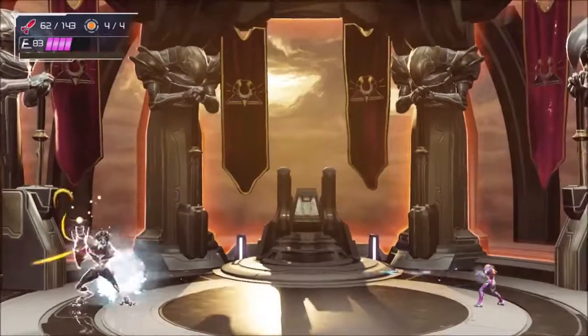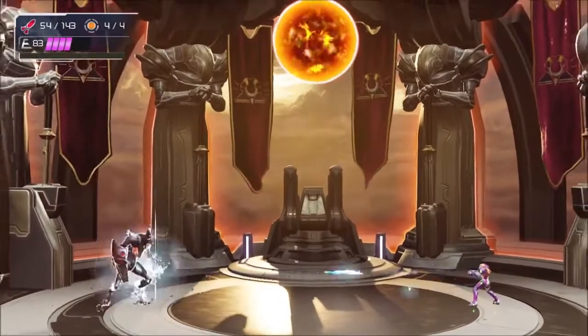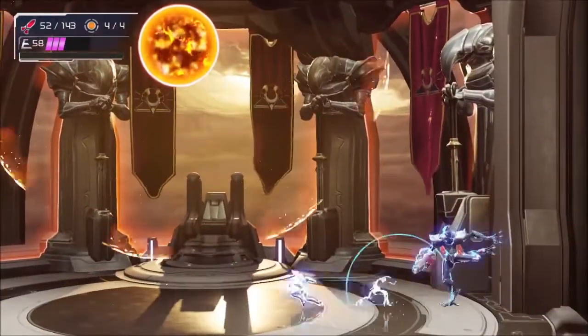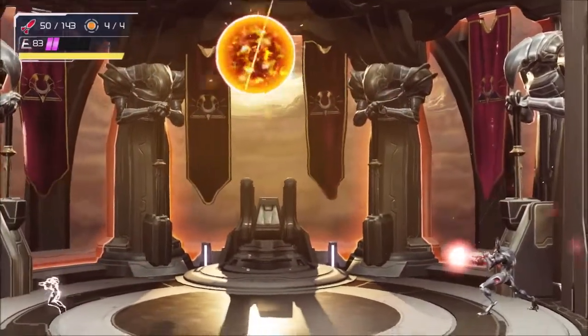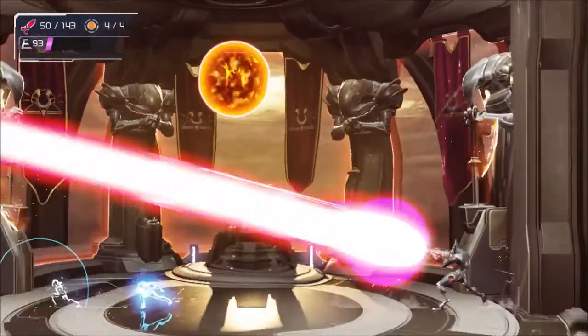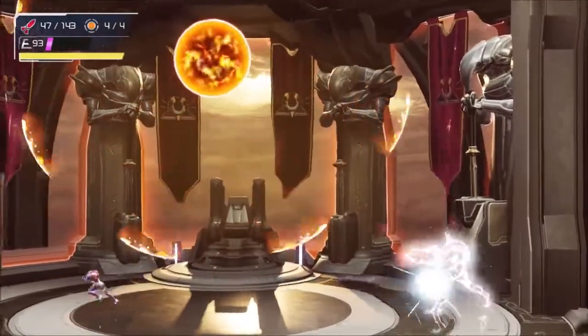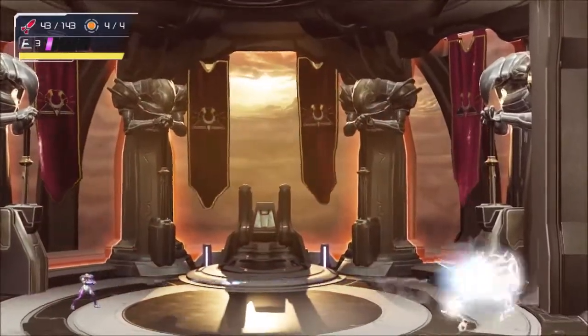If Raven Beak fires out a mini sun, prepare for a fun time. He will either try to ram you, or he will position himself on the opposite side of the screen and fire a charged blast from his beam cannon as you avoid the sun's rays. The best thing to do is to try and avoid Raven Beak's beam cannon as a priority and then attempt to space jump around the sun's waves, which only has a total of 5 bursts before it dissipates.